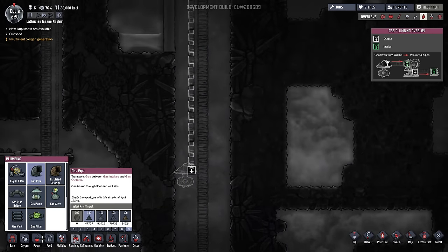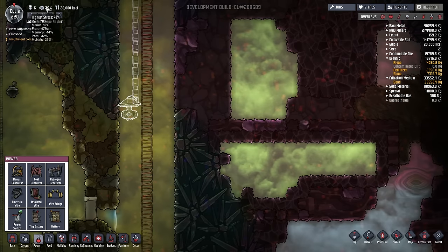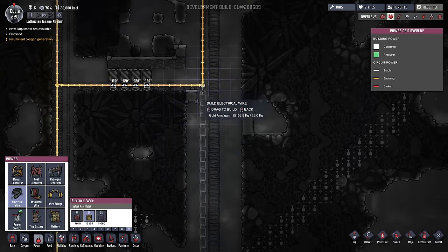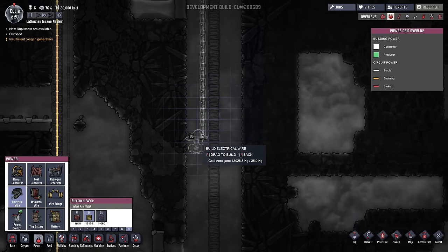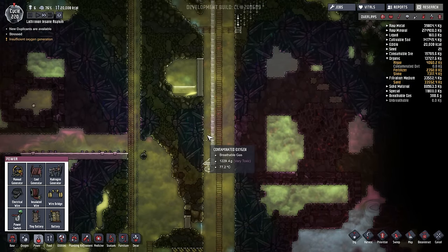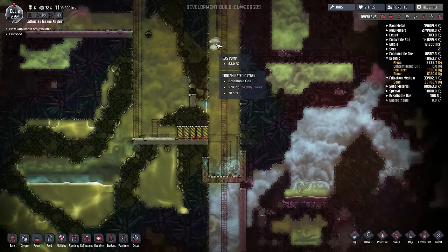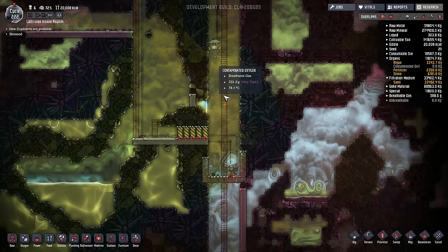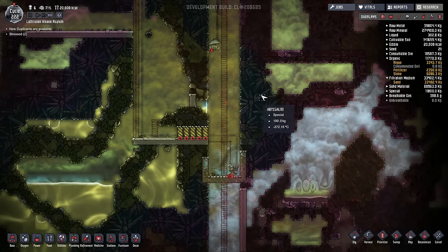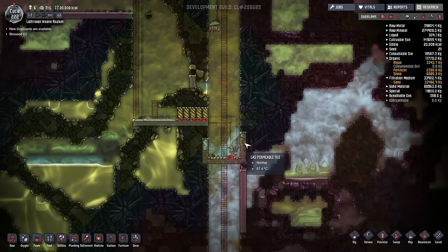If we can remove all the contaminated oxygen or at least a good chunk of it, the steam will go right to the top nice and quickly and then get cooled down. I've already started doing this up here which has been helping a lot, and doing it down here as well would be really helpful. Only one of our duplicants is now stressed so everything is starting to look better. I've also got food again so it has been a bit of an insane episode.